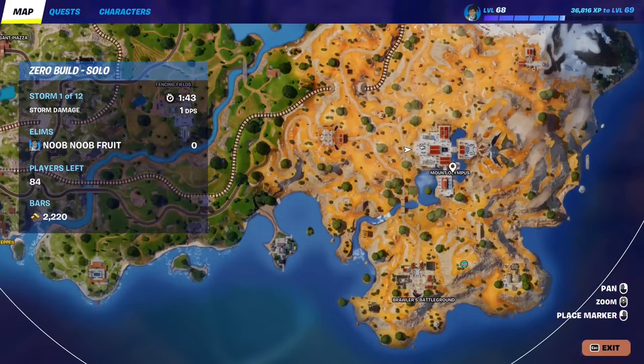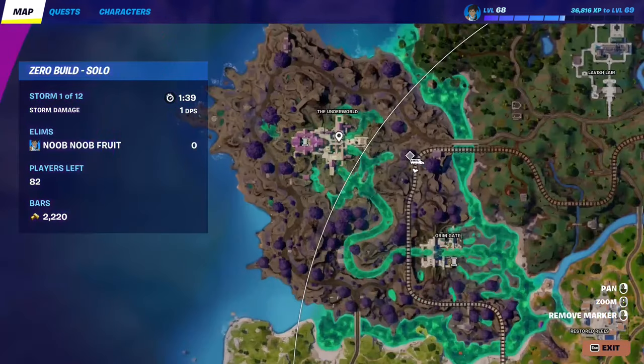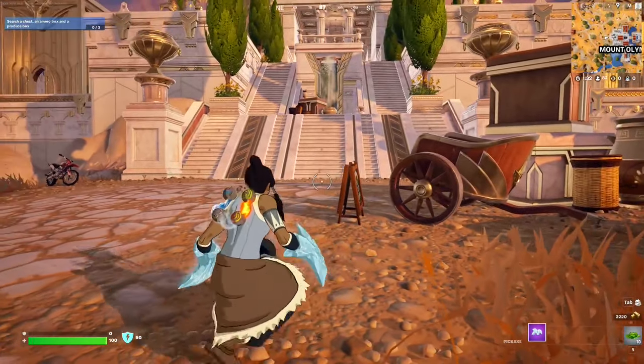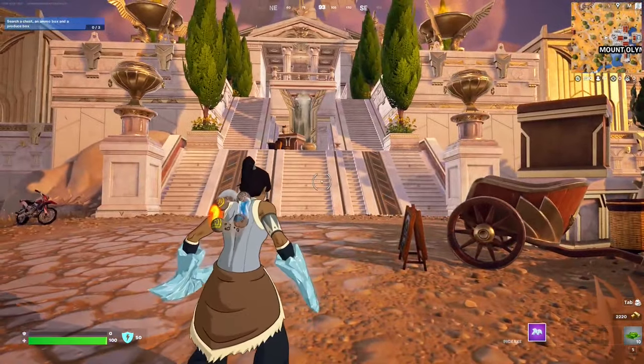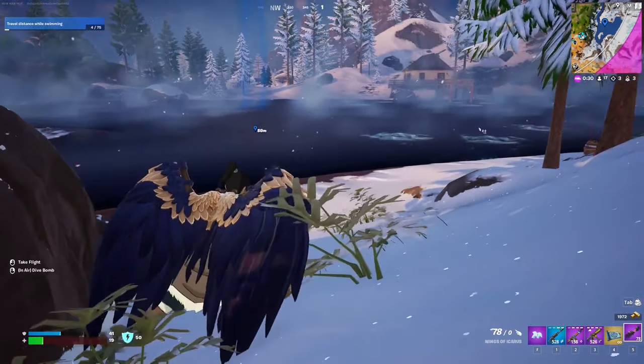Just in case you don't find this one, there should be another one around this area. If you don't find one there, you can go to the Underworld and there should be one around that area too. Always check the entrance of the POI — that's where you're going to find most of the cabbage carts. Just destroy one of them and that should complete the quest.